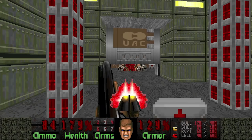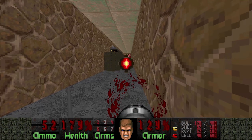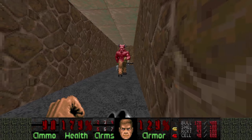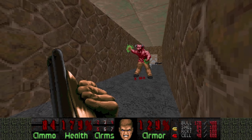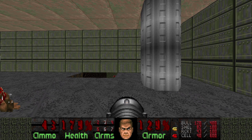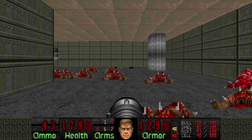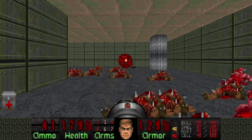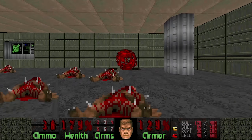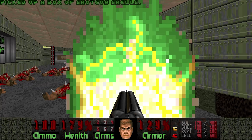As you can hear, they're punching the Mastermind — and the Mastermind usually dies. But in the meantime, I'll deal with these Barons here. And the Mastermind is dead. Let's see how many Revenants are left — I think most of them are alive, I see one corpse over there. What I like to do here is lure all the Revenants to the little floor that is lowered, put them together, and just use the Rocket Launcher to kill them. And that's all of them, so let's proceed.